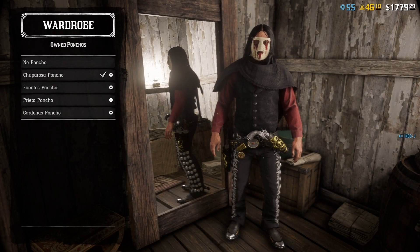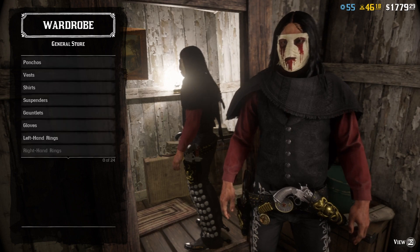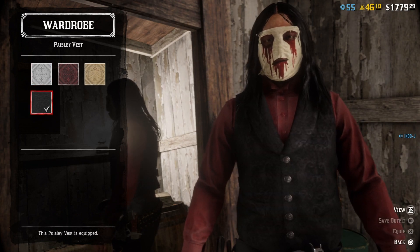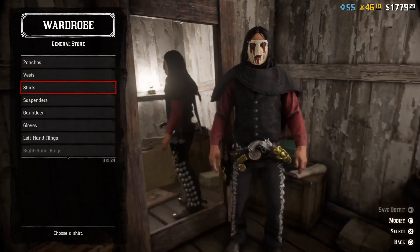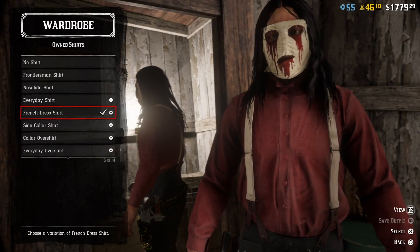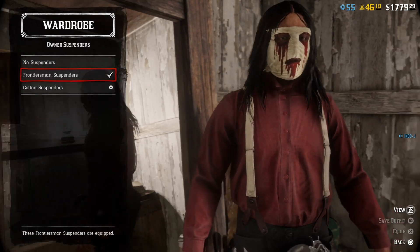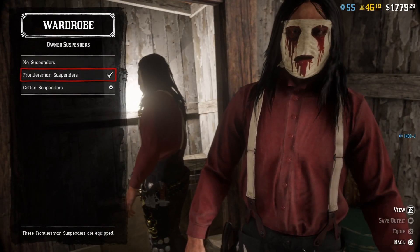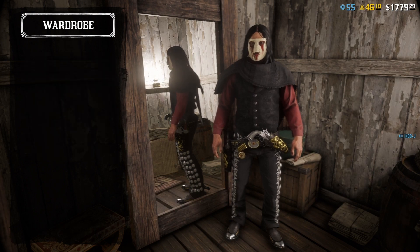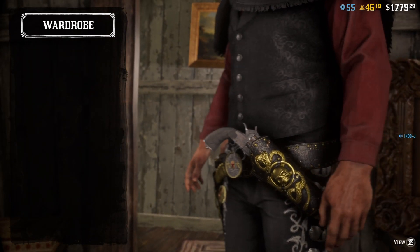For the poncho I used the Chupa Rosa Poncho, the black one. For the vest I used the Paisley Vest, also the black one. For the shirt I used the French Dress Shirt in red. For the suspenders — it's not that important, but if you want to know, it's the Frontiersman's Suspenders. You don't see them but nice to know.